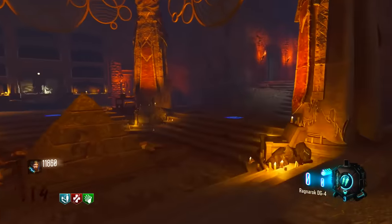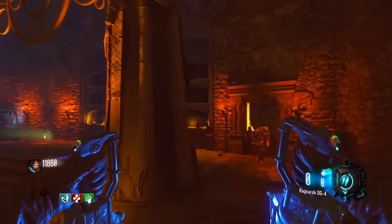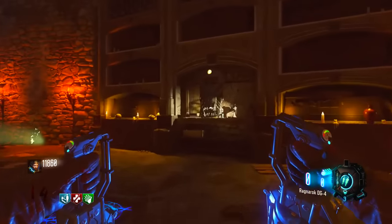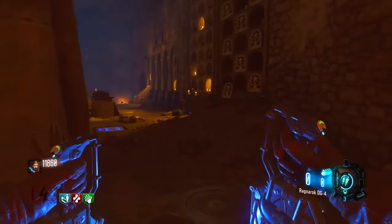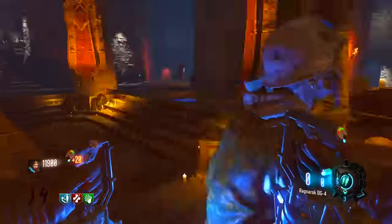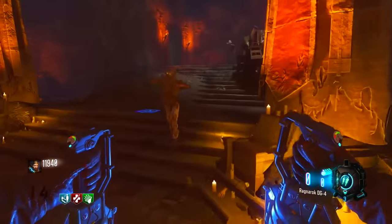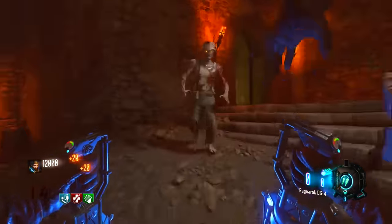I got a lot of questions in my last Ragnarok DG4 video asking how I'm insta-killing the zombies. If you go up to a zombie and just press L1 a bunch of times and spam it, your character does a punching animation which is one-shotting every single zombie. You can also slam if you need to stun the panzer, then kill him, and then redo the glitch.